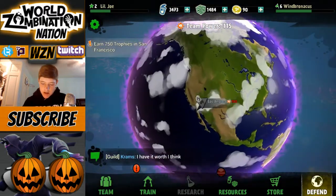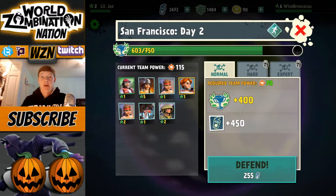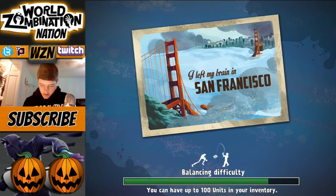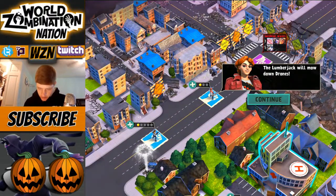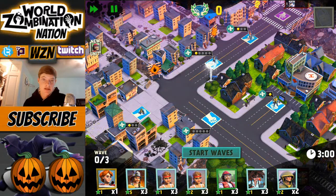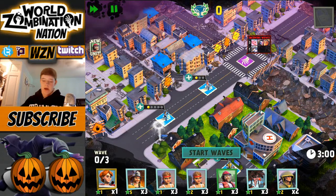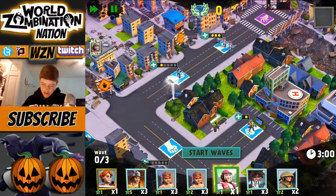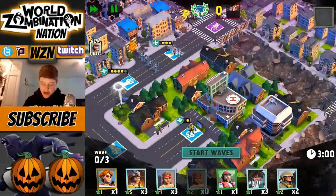Let's go in and attack San Francisco. I think one more attack will definitely get us past this and we'll finish it off pretty easily. We've already got some people placed - looks like we're going to learn about the lumberjack here. Lumberjack is actually very, very good against all these drones because when drones come out the lumberjack is just tearing them apart. I'm going to fill that area with lumberjacks and put in some of my level two gunfighters over here.